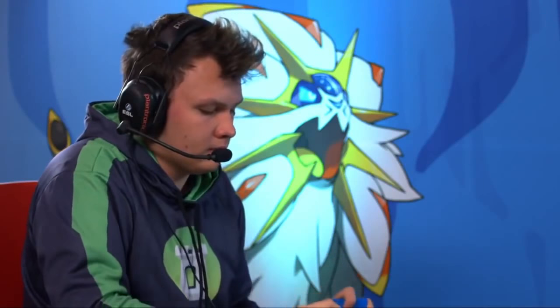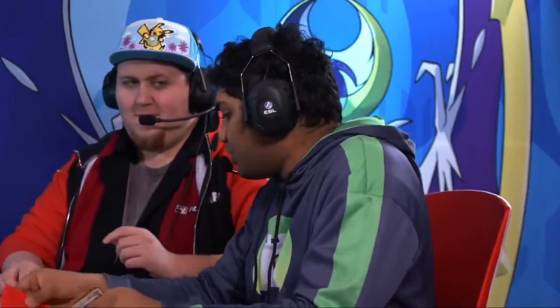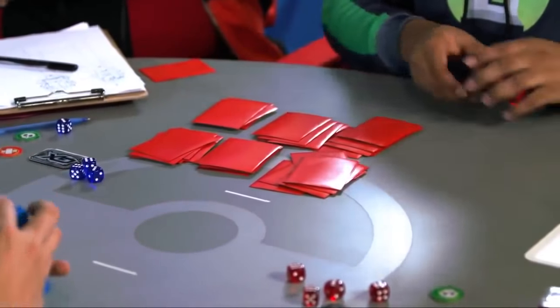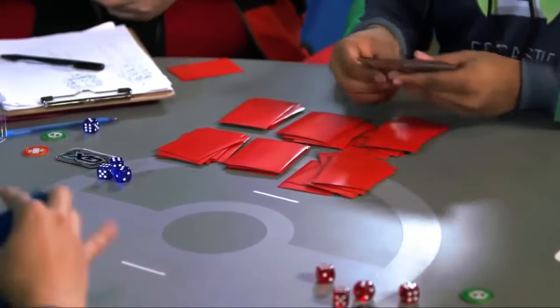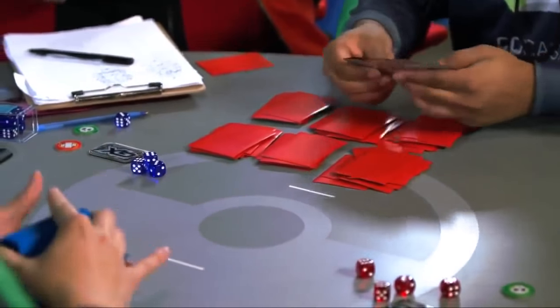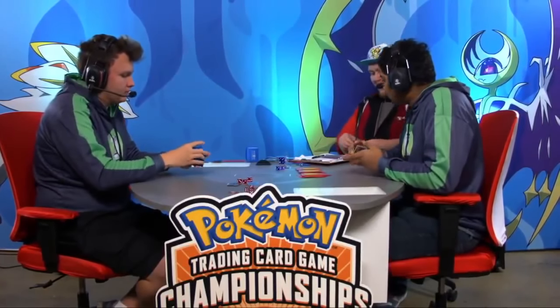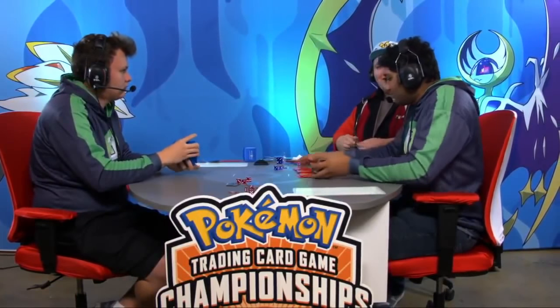I can't stress this enough — Zoroark GX, what a card. Just being able to have Rahul recover his setup and go unchecked, he really just took over that game. I think the key was just Azul's inability to keep Garbotoxin online. That Trade can just take over the game — you just bury your opponent in card advantage.